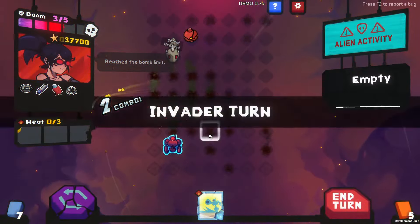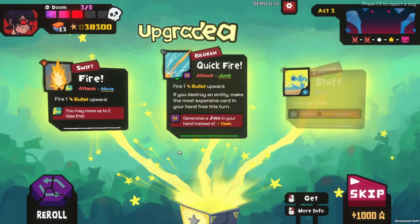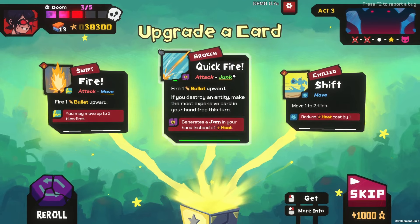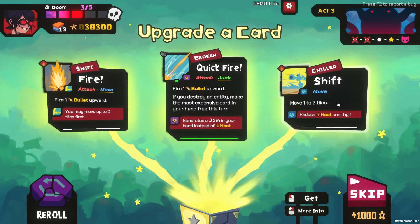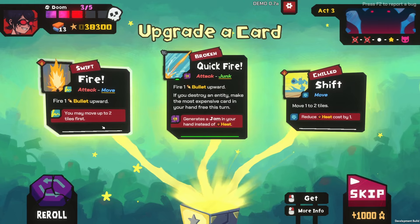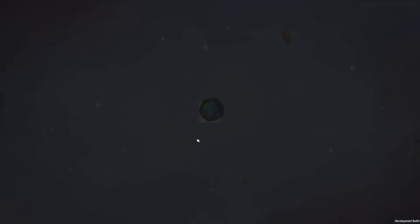More upgrades. Fire one bullet upwards — if you destroy an entity, make the most expensive card in your hand free this turn, and generate a jam instead of heat. That's pretty cool. Fire one bullet upward — you may move up to two tiles first. That's pretty cool — great utility.